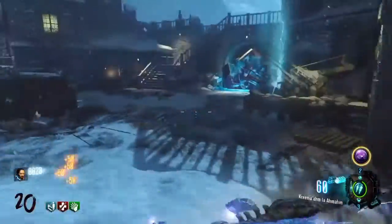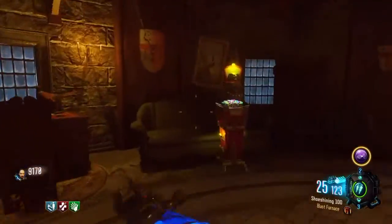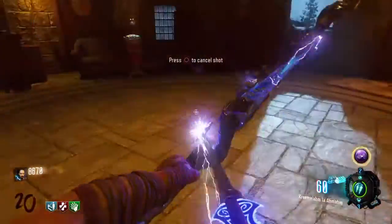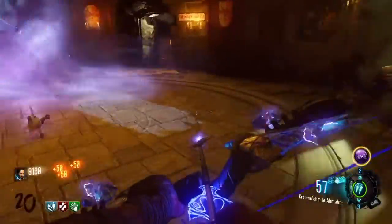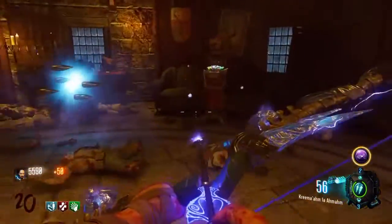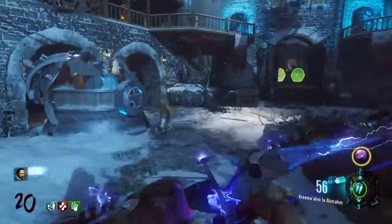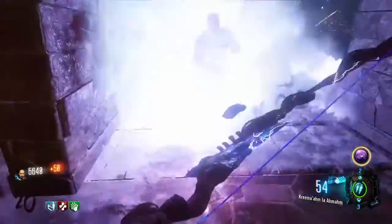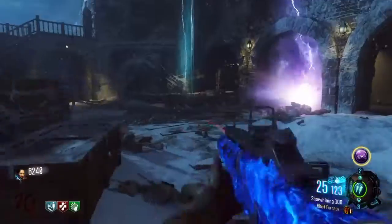I'll go ahead and open the door over here and show y'all exactly what I mean. As you can see, it is at every machine now. I'll go ahead and activate it — y'all can see that was 500 points. Then I die, and when I go to use it again, it is 4,500 points to hit it again. That score is fluctuating — my first time it was 1,500, then in another game it was 2,500, now it's 4,500. I don't know when that cost stops going up, but you are allowed to hit it multiple times in one game.